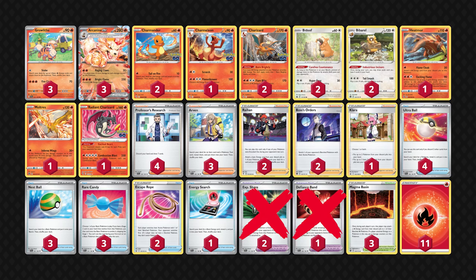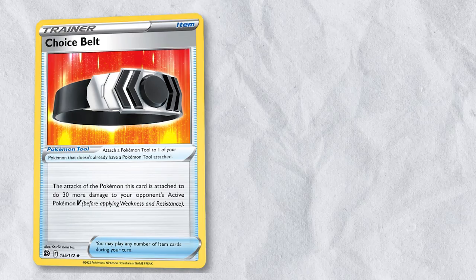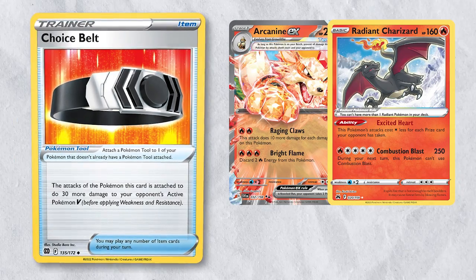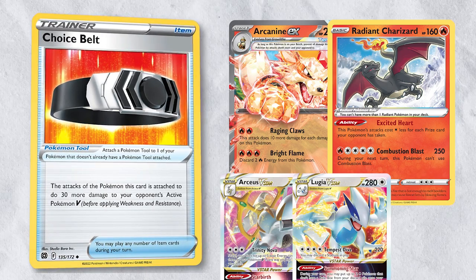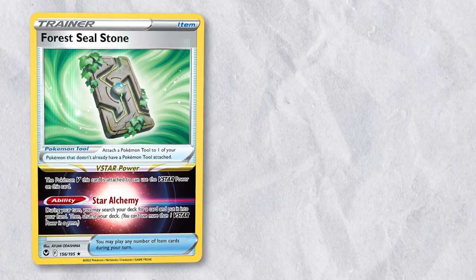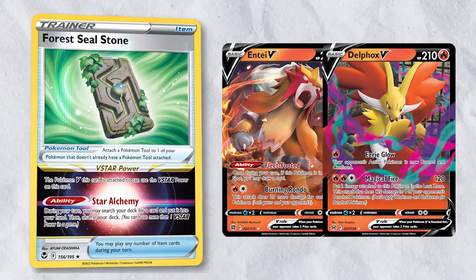In place of Defiance Band and XP Share, I've included 2 Choice Belts and 1 Forest Seal Stone. Choice Belt allows Arcanine EX and Radiant Charizard to hit 280 damage against Arceus V-Star, Lugia V-Star, and Giratina V-Star. Forest Seal Stone gives your deck a good V-Star power to make use of, and we have Entei V and Delphox V as options to attach it to.